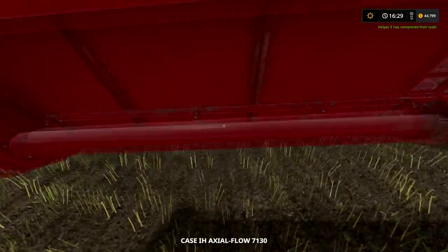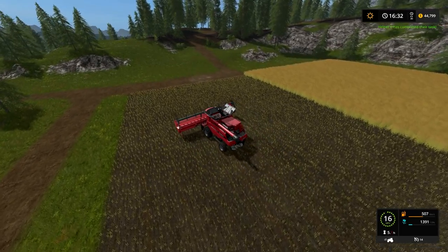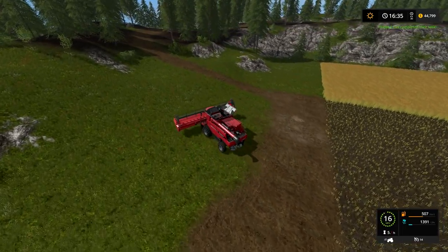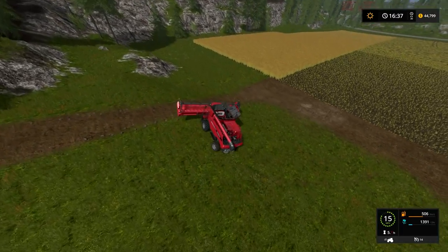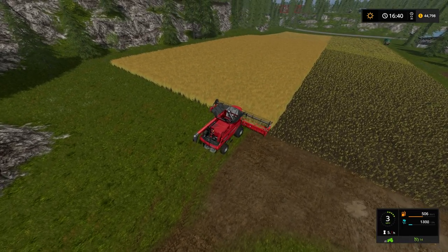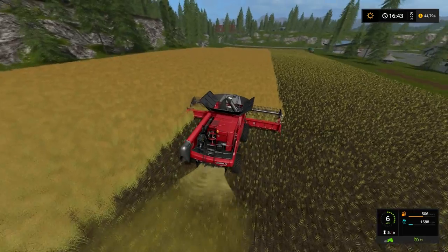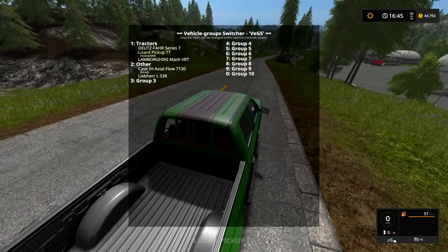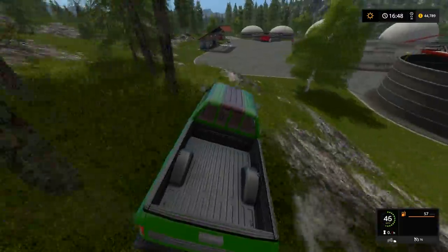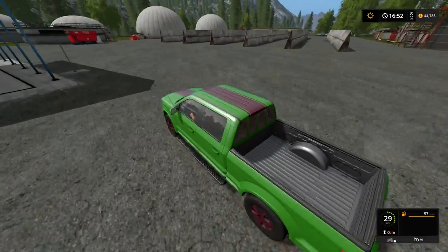It looks like our harvester is done here, so we'll get it back on track. Hit the old H key and worker Willie's gonna finish this field for us. Let's go back to our lizard pickup — we'll take a brief shortcut since we have a sweet truck that can do so. It does tricks and everything. It's a great truck.